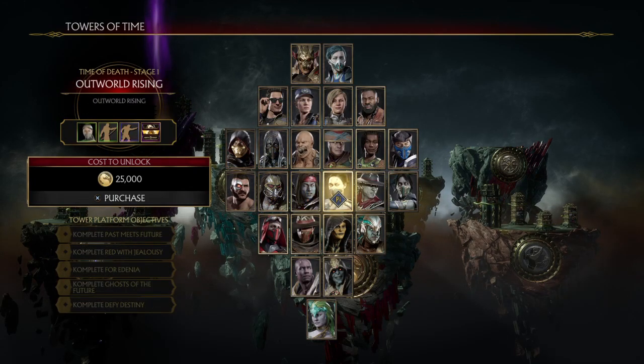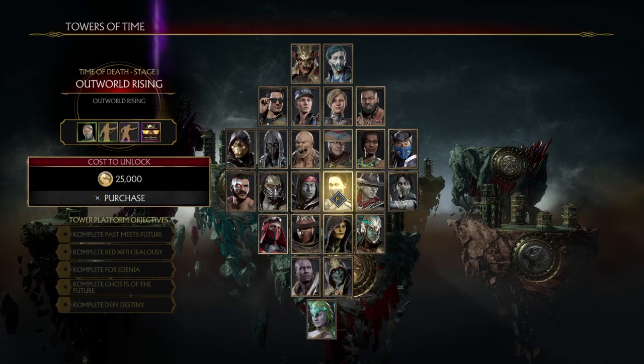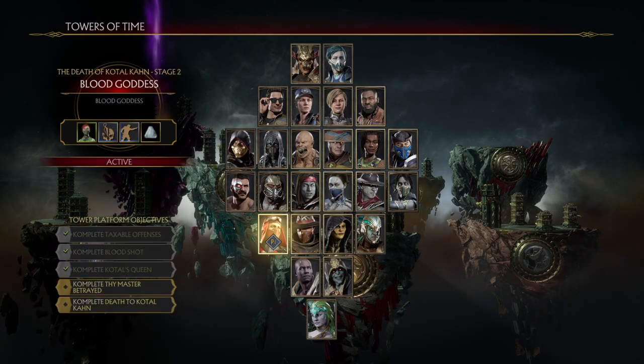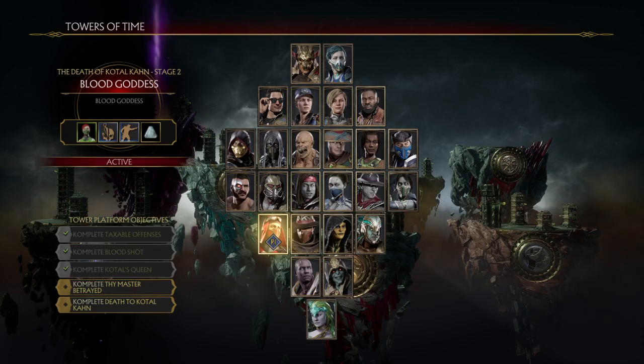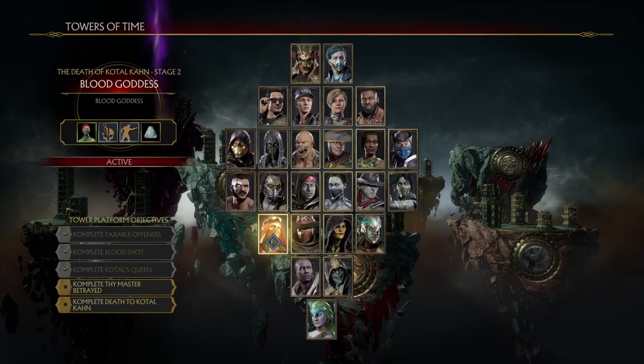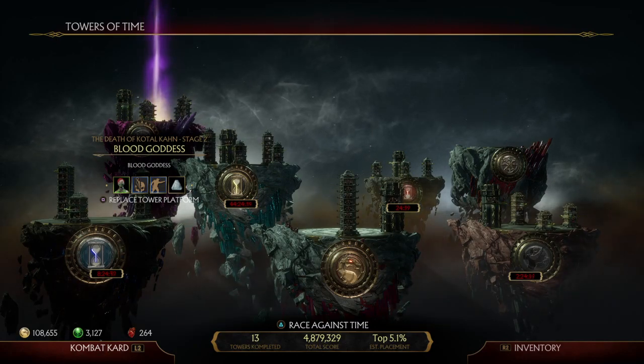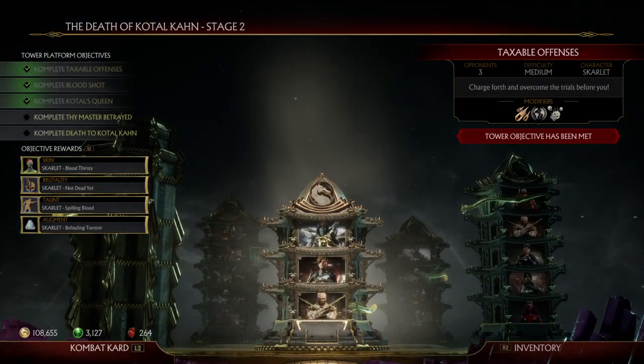The cost increases with each stage — everyone starts at Stage One which costs 25,000 coins. When I completed Stage One for Scarlet and moved to Stage Two, it cost 50,000 coins. I'm assuming Stage Three will be either 75,000 or 100,000, but I haven't reached it yet. In terms of unlocking cosmetics overall, the towers and the Crypt are really the only ways I've found — but the towers give you a lot of the nice stuff.